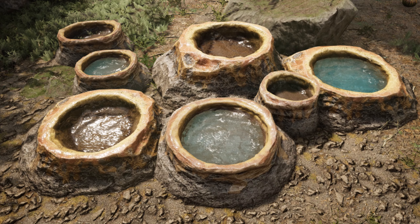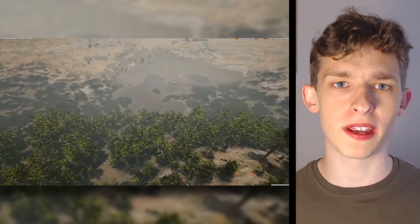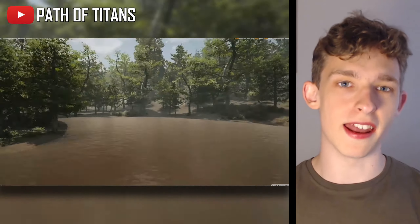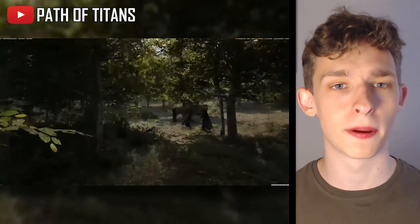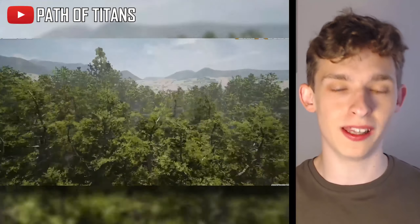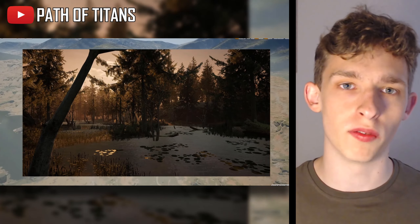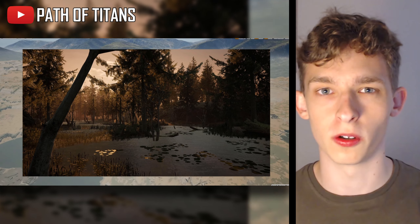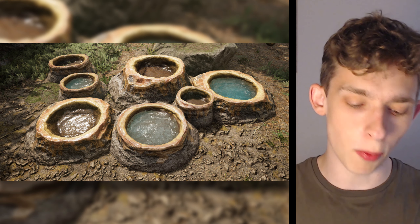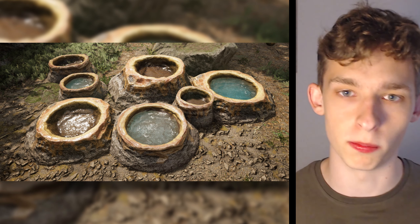Next up we have some new map additions: hoodoos and geysers. The devs have been working very hard at creating new stuff to put into the ever-growing and ever-amazing Panjura map. It already looks amazing, and what's going to make it even more amazing are small details and incredible new areas which will look nice. The hoodoos and geysers are exactly that — small, unique structures in the game which spice up the map.